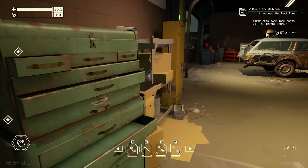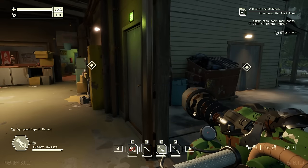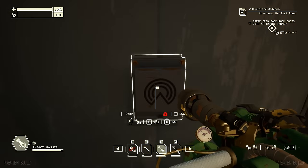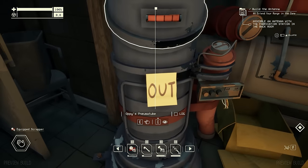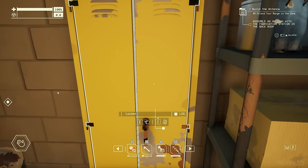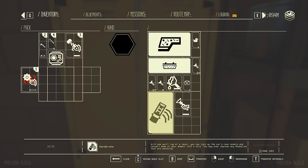The door is locked. Open and break open the back room doors with an impact hammer. Why are there two different ones? I'll do this one because I don't want to go out in the rain. Okay, here I am. What's over here? Let me loot this. We have a crude panel, a crude bumper, and a handbrake — with one swift tug of the lever you can lock the car's rear wheels and convert some of your momentum into a skid.